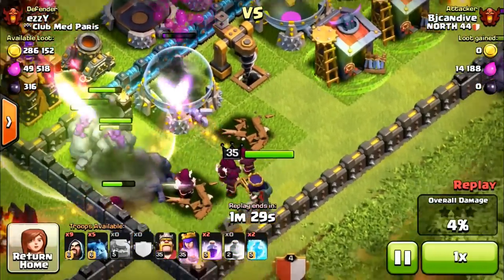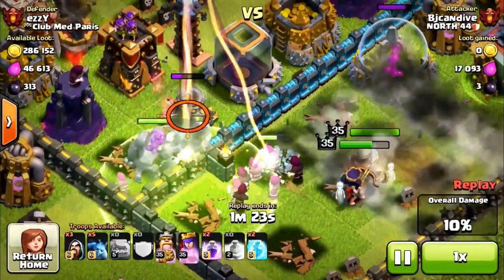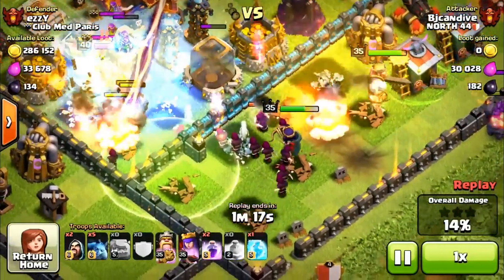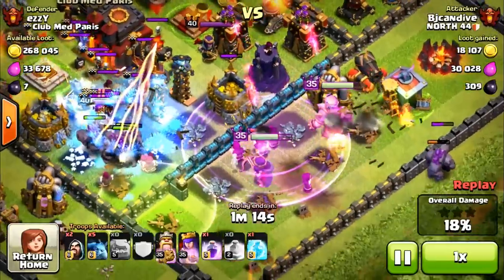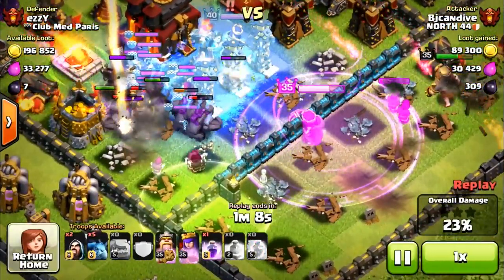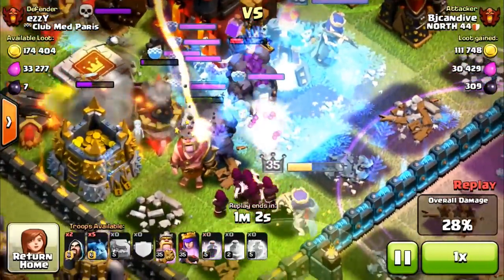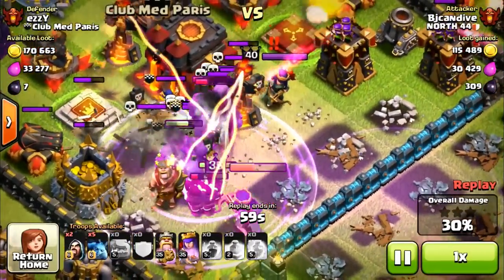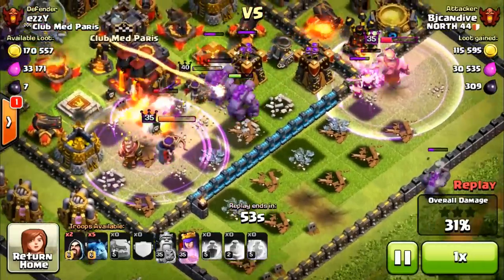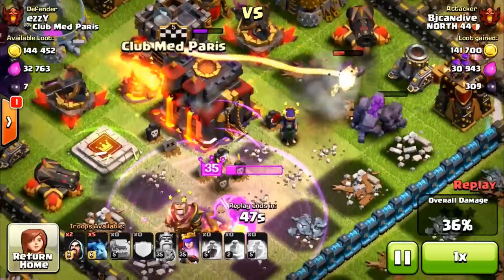That air defense is going to go down, and a lot of my wizards roam up towards those giant bombs - luckily I only lose two or three. My golems are into the center. Here's where I got worried - my heroes started going off to the side. I raged up all my wizards to take out those buildings quickly. Luckily my queen decides to go back to the middle. I froze the clan castle troops, the queen, and the inferno tower - I missed the expo unfortunately. I still have my queen's ability, rage pumping my king up.